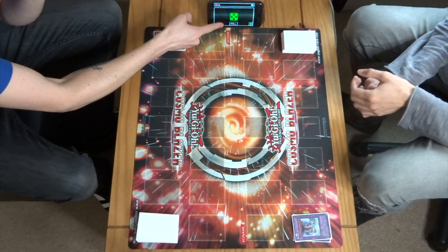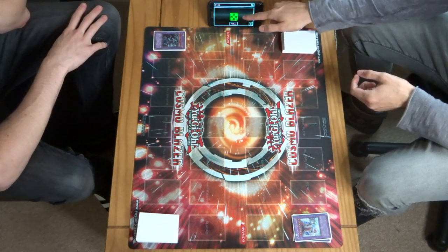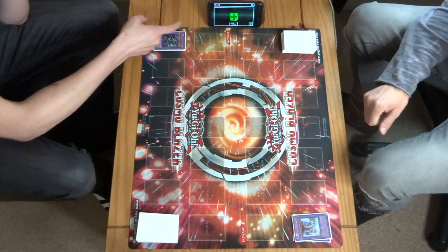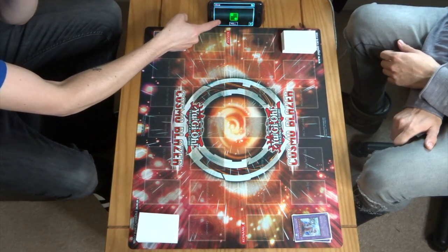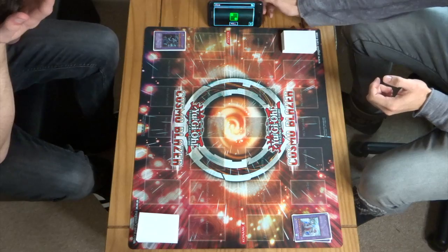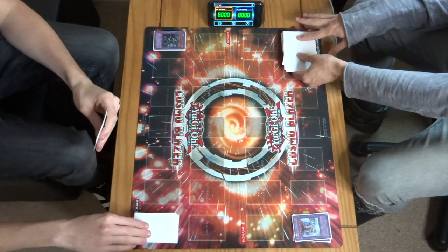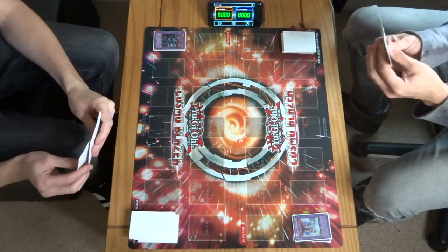Big five from Zane there. Cards to draw them all. Dice roll — Zane's going to kick things off. Hopefully this turns out to be a really good duel.